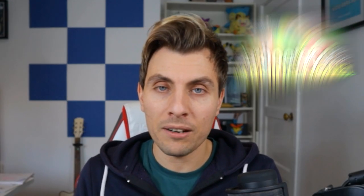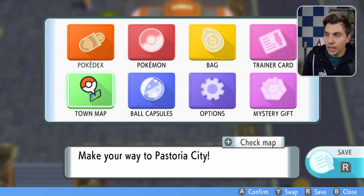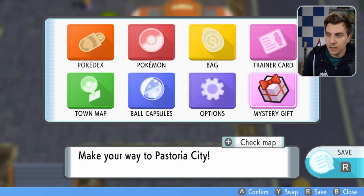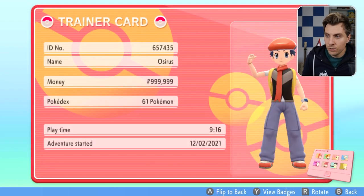But this method is a lot quicker. It doesn't involve any trainers, it doesn't involve the Versus Seeker, and you can do this with only three badges and access to Fly in the game. You want to be starting out in Veilstone City — I'll just pull it up on the map for you here so you can see it — and like I say, you only need three gym badges to actually do this.